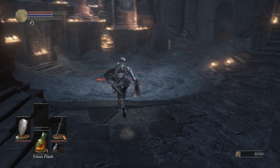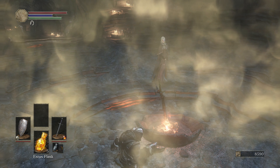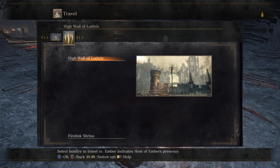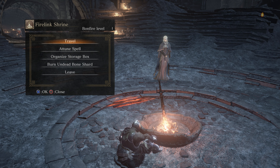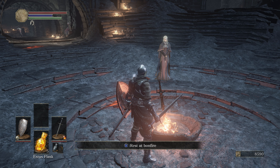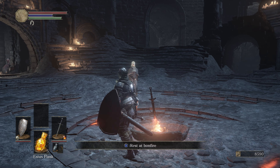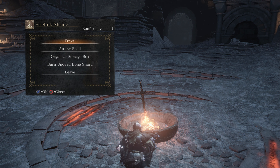You may be wondering where the hell you go next — the Cemetery of Ash seems pretty empty. That's because in Dark Souls 3 the world is not completely connected like in Dark Souls 1. Think of the Cemetery of Ash and Firelink Shrine like the Northern Undead Asylum — you have to warp away from it into the rest of the game. At this bonfire you get the travel option to go to the High Wall of Lothric, and from here on out every single bonfire has teleporting. You don't need to worry about placing the Lord Vessel or anything to unlock teleportation — teleporting is unlocked from the start, similar to Dark Souls 2, Bloodborne, and Sekiro.